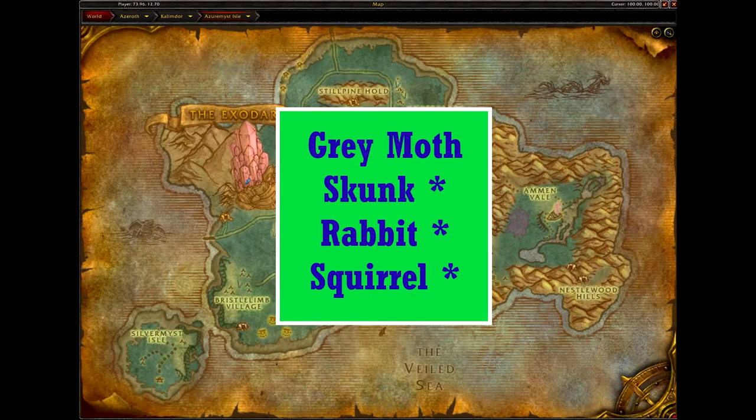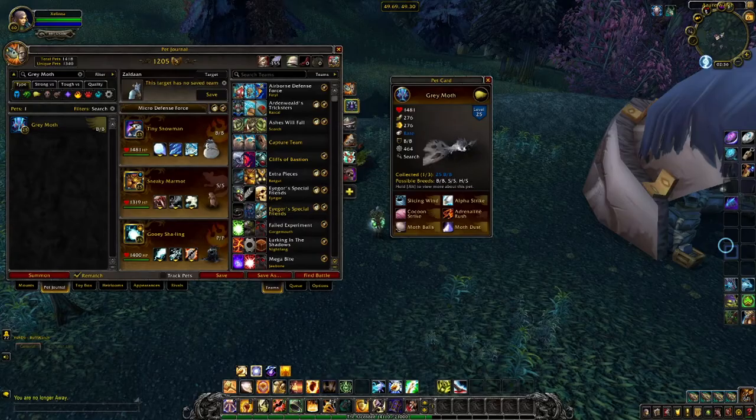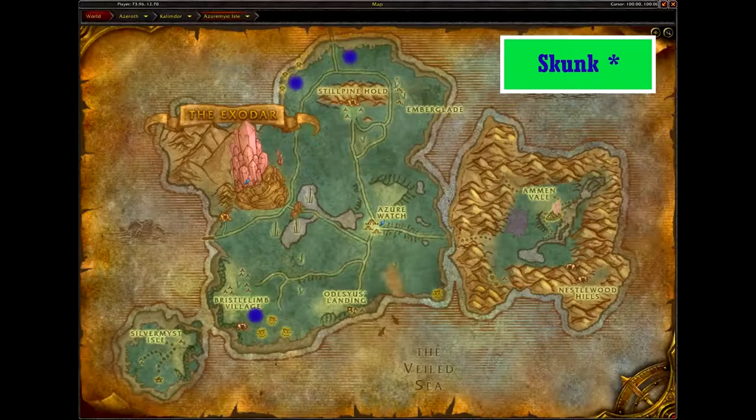And that's it for the Night Elf Capital, so on to Azure Mist Isle. All the pets with asterisks next to their names can be found in different zones, and the only pet exclusive to this zone is the Grey Moth. As the Grey Moth is only found in this zone, it can be found sporadically just about everywhere. The Grey Moth comes in one skin and three breeds. Because Alpha Strike will always be more reliable than Slicing Wind, I'd grab an SS breed. This also allows the Block of Cocoon Strike to time out better with enemy attacks you want to block, and gives a chance to put them to sleep with Moth Dust before they can attack.